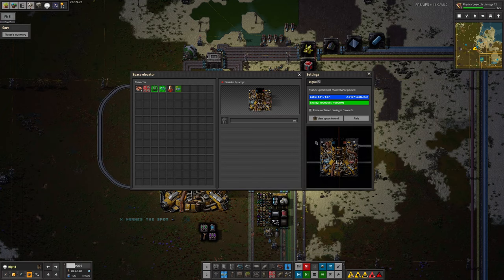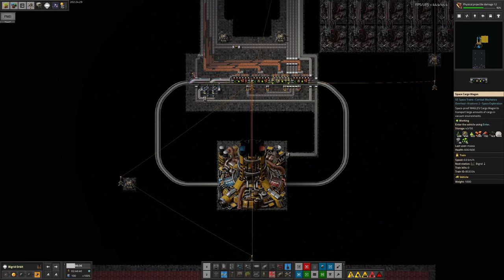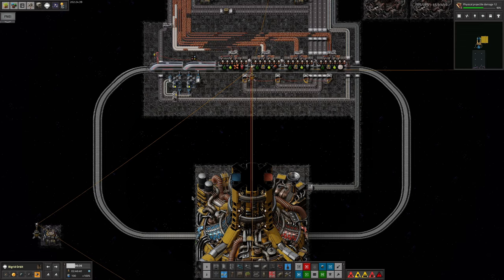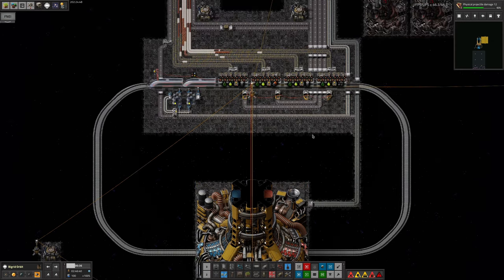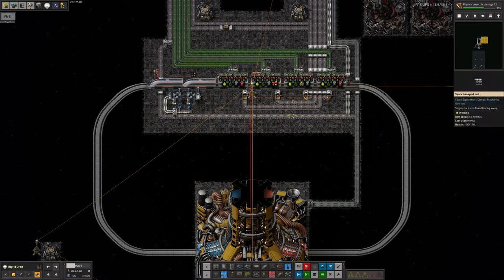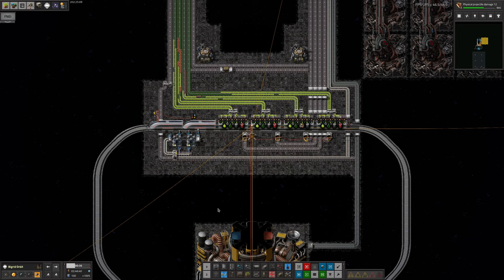Tristan also set the Big Red train to only leave when there's a good reason to. Before, it got into a weird state where the train was just going round and round with nothing to carry. He's now reprogrammed it so it won't come up unless it's got loads of stuff to bring up, or there is stuff up here that has run out down on the planet. For example, if the planet runs out of cryonite and there is some available in space, the train will come up to get it. But if there isn't any in either place, it'll just wait—no point running back and forth for no good reason.